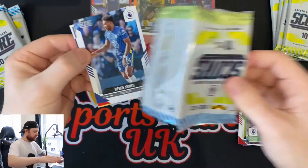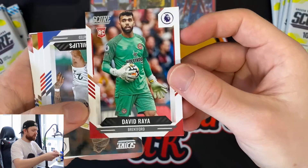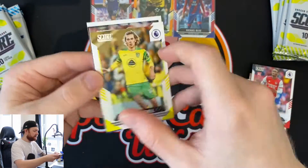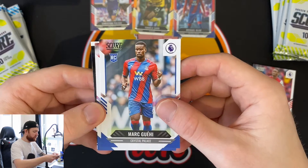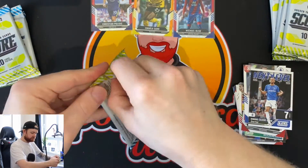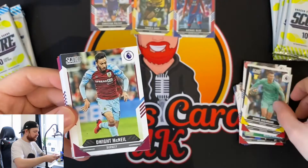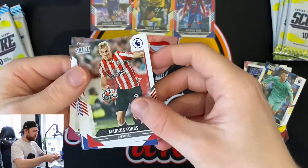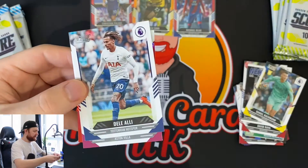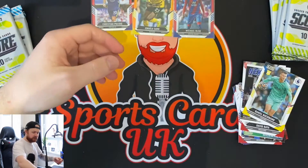Next up: Reece James, Cristiano Ronaldo, Sar, David Raya from Brentford, Calvin Phillips rookie card, Balogun rookie card, Trevoh Chalobah - rookie stacked on this one - Mark Guahi, Stuart Dallas, and a Next Level Dominic Calvert-Lewin. The photographs are actually pretty good. Daniel Bachmann rookie card, Dwight McNeil, Andy Robertson, Marcus Forss, Kai Havertz, Pickford, Dominic Calvert-Lewin, Dele Alli, John McGinn, and a Jordan Henderson colour match red.